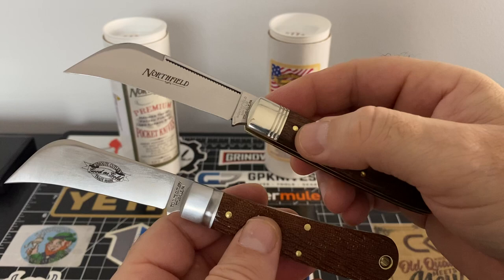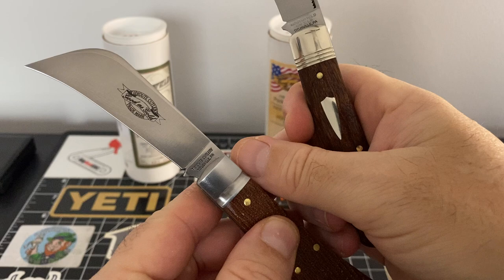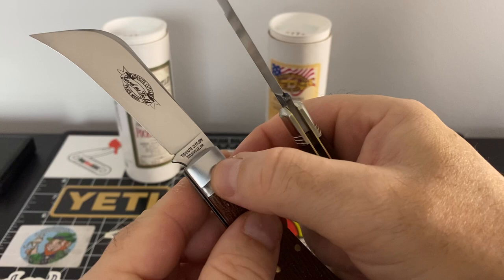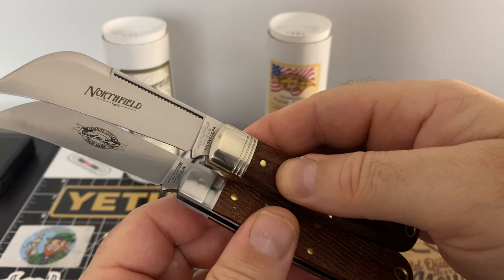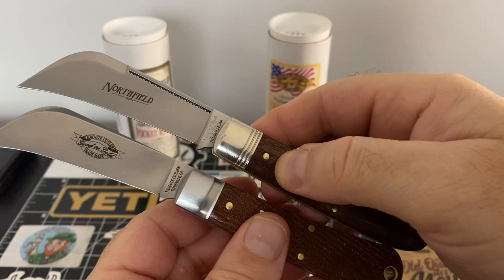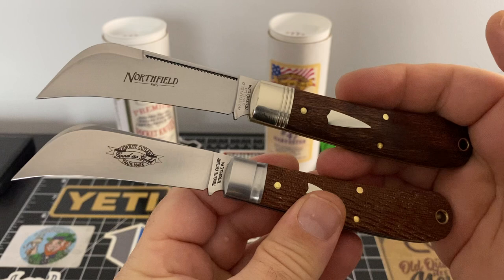Normally the only thing you're getting that's different — you're always going to get the triple-line bolsters versus the regular, just standard bolster. You can see the difference in the material. That's like a brass finish and that's more like a matte finish. You can see it. Other than that, basically that's all the difference — that's all the difference on a lot of them.